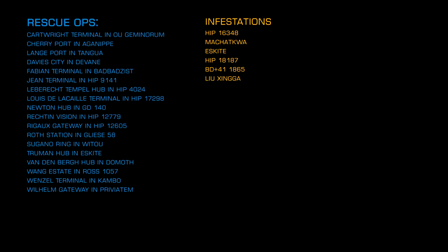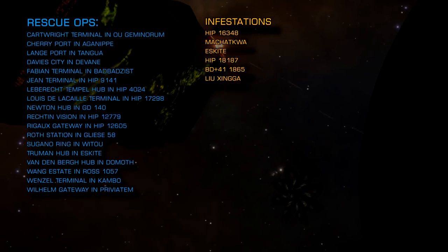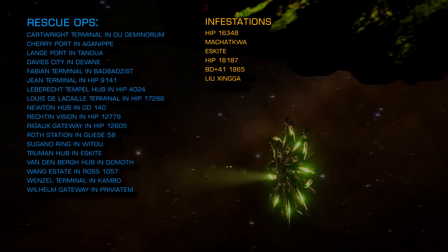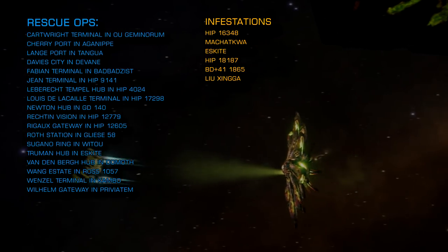Leozinga. If you are engaging in anti-Thargoid scout combat operations, you don't necessarily need specialised equipment, but the entry-level anti-xeno weaponry requires no unlocking and it really helps. The scout class vessels count as elite ranked ships, so this is an excellent way to level up your combat rank.